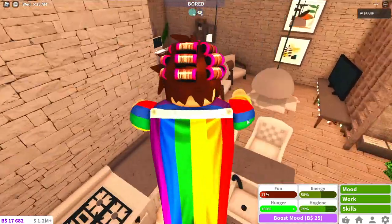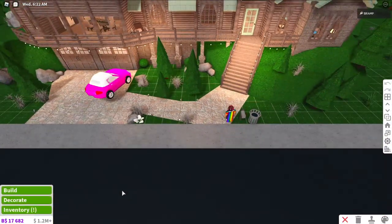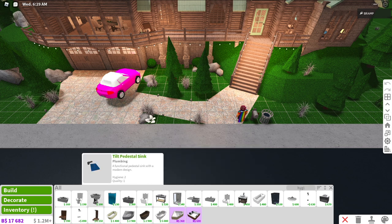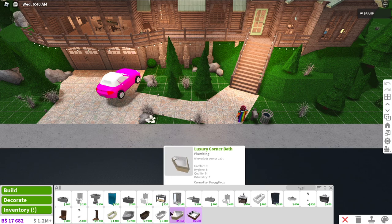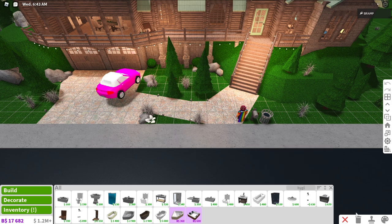Swimming in swimming pools will also get your hygiene up. If you want to make sure, go into build mode, go to all, and type hygiene — all of these items will show a hygiene rating. For example, the deluxe jacuzzi gives you 10 in hygiene, and as you can see it got my hygiene up really fast. The cheaper you go, basically the slower it will get your hygiene up.